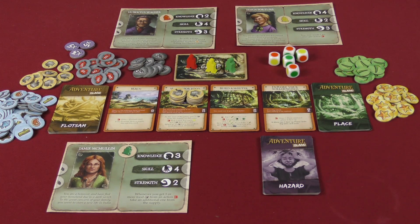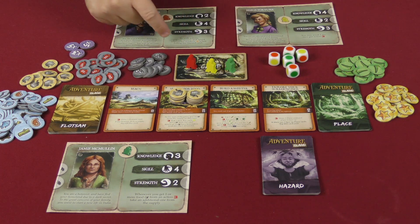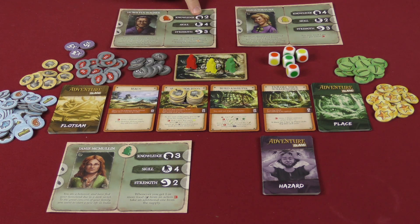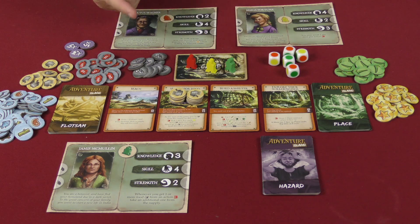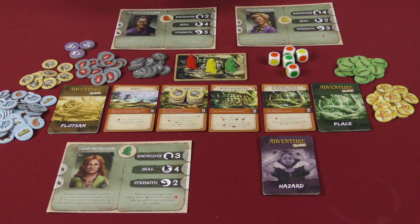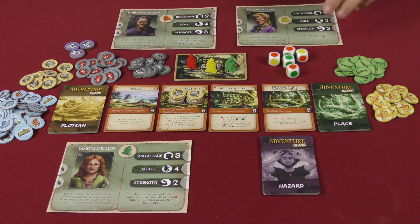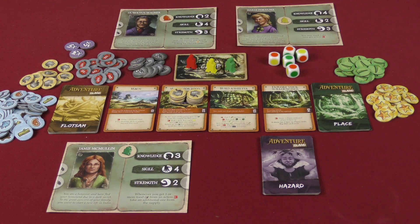Each person has their own character with a special ability. Characters also have attributes — knowledge, skill, or strength — shown by icons, which are used in dice tests. The number of dice you roll to test a skill is shown on your character card, and you keep a token to show your color on the board. Basically, each round of each chapter is carried out in two phases: a day phase and a night phase.